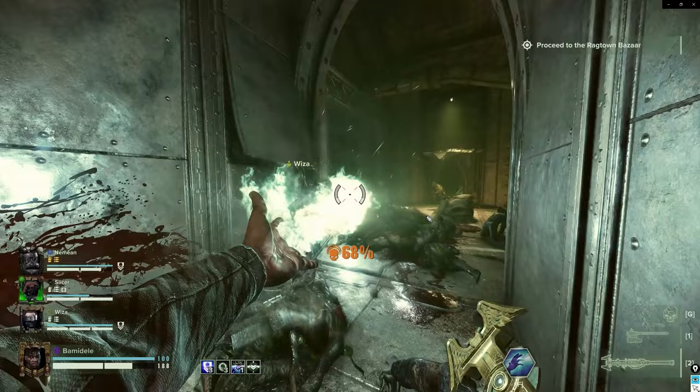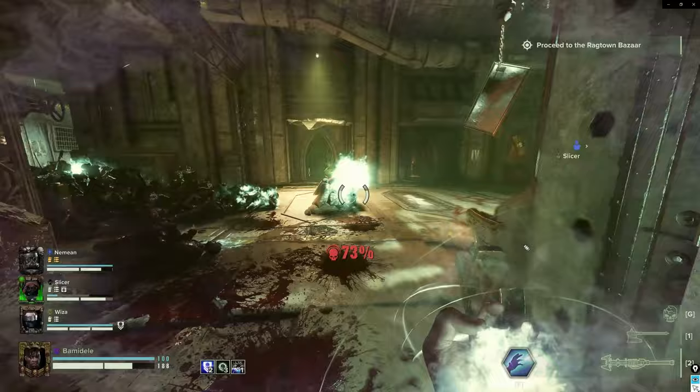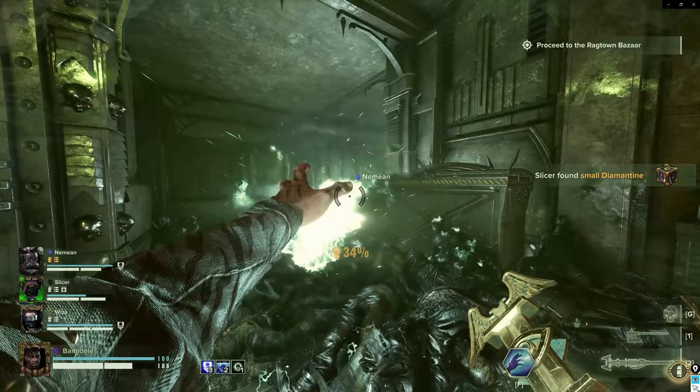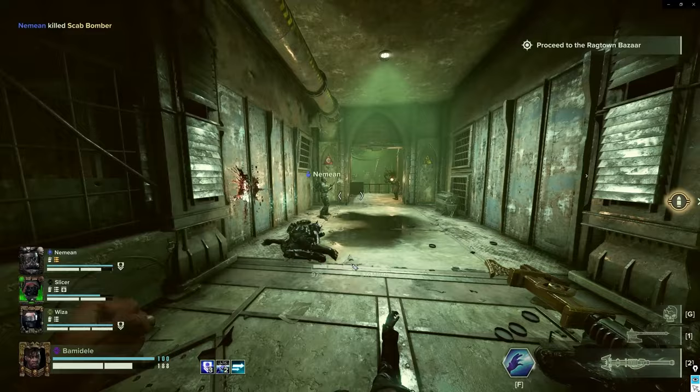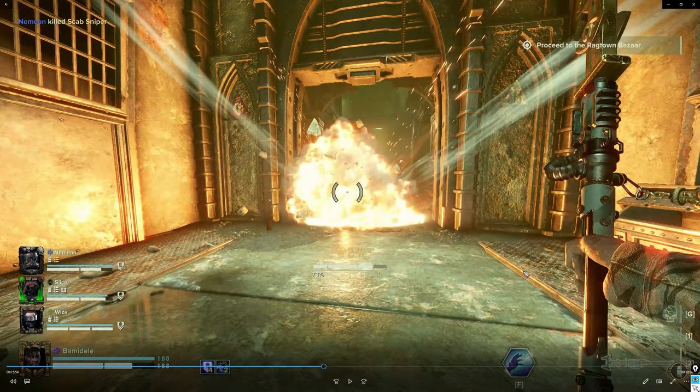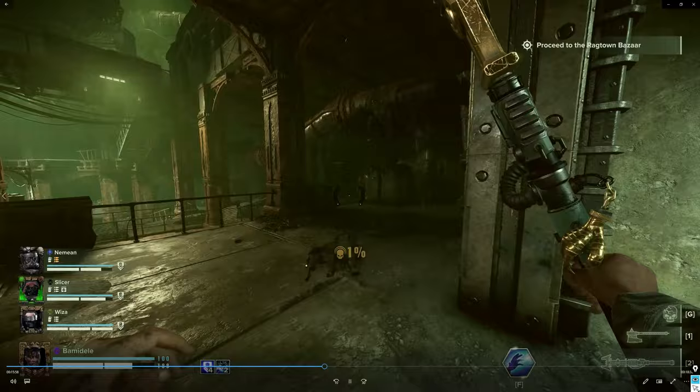We've got a bomber, which sounded like it spawned from the right-hand side. At the moment we're very preoccupied. I turned around because I thought I heard it, but apparently it spawned likely down to the right-hand side — probably spawned in the room down there and just walked up towards us. It may have been a confusing call-out, but we killed him in the end.